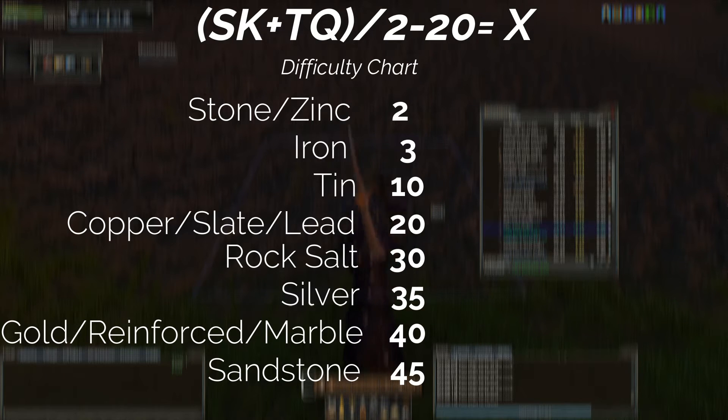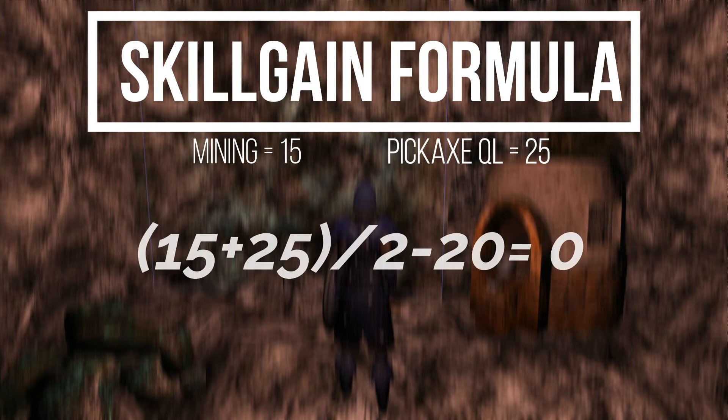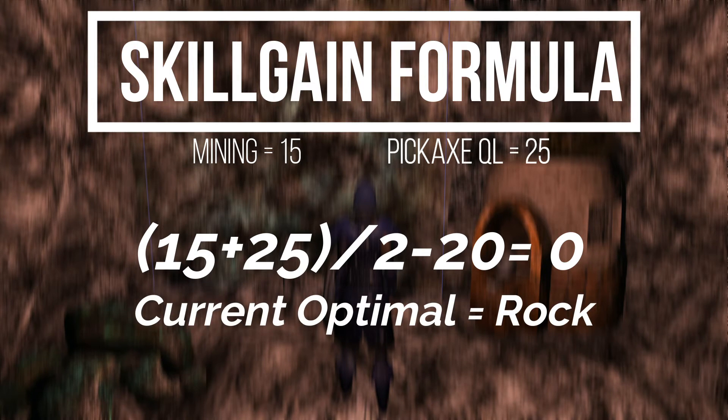This might sound incredibly confusing so I'll give you an example. If you have 15 mining with a 25 quality pickaxe, we can plug this data into the formula: 25 plus 15 equals 40, divided by 2 minus 20, equals 0, which will put you closest to the stone and zinc window for you to receive optimal skill gain.